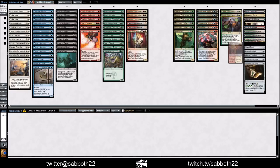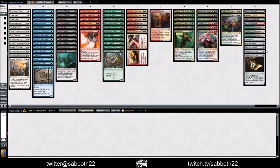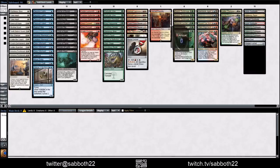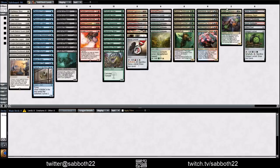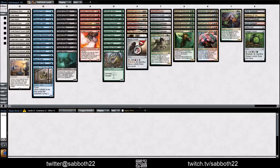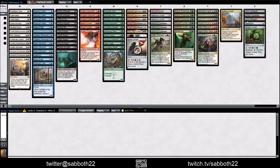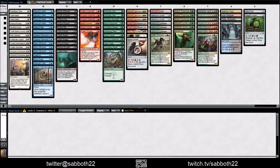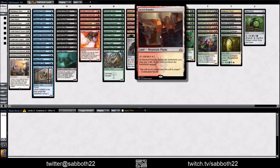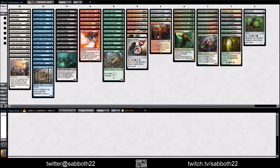Guild Gates — we have one Sacred Foundry, Boros Locket, and a lot of fixing for Selesnya. So it might be easy to splash a green card, or maybe even a Selesnya card. The Champion looks pretty good, the Shaper is not super exciting. Gateway Plaza, some more fixing and other gates. Every single pack has a gate, and unlike in Dragon's Maze, the Sacred Foundry takes the place of a rare — so that's just extra fixing. Without it, we wouldn't have any Boros fixing.